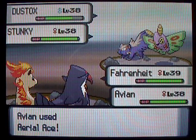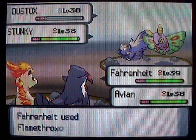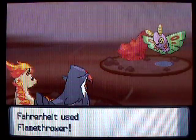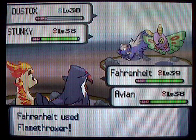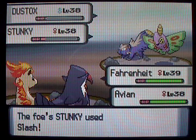So let's take out this Dustox. That's not even enough to even see the little red line. So annoying. And the Stunky lives too, so this battle's gonna drag on. Oh well.